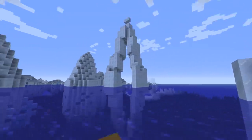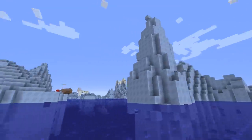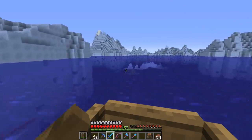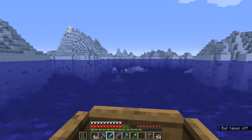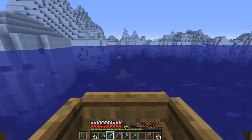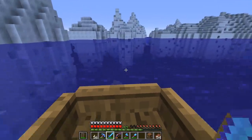Iceberg biomes generate these really awesome archway structures occasionally, which I personally think are really cool looking. But enough getting distracted by icebergs — I'm here for one thing and one thing only, and that is to find myself a trident. So I'm going to search down a few more underwater ruins, attract the attention of some more drowned, and I'll be back when we are ready to get ourselves a trident.